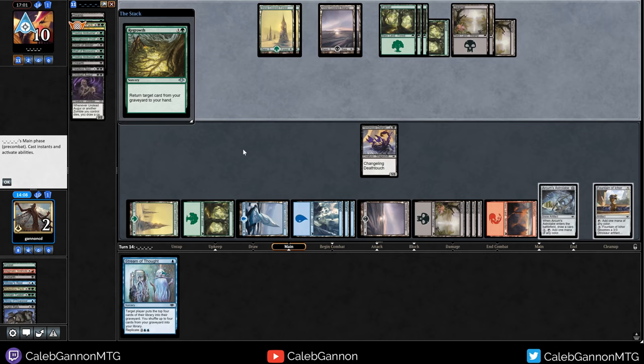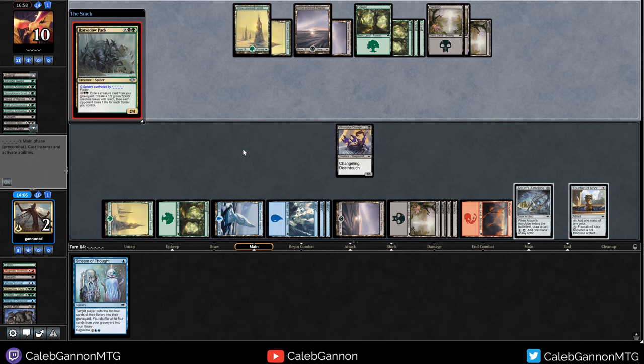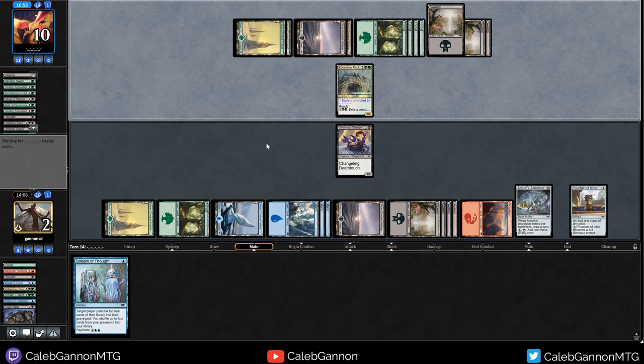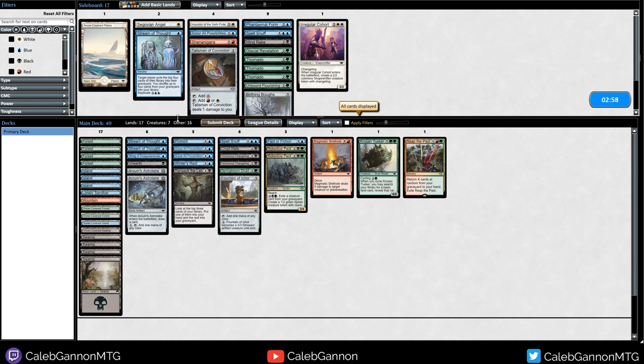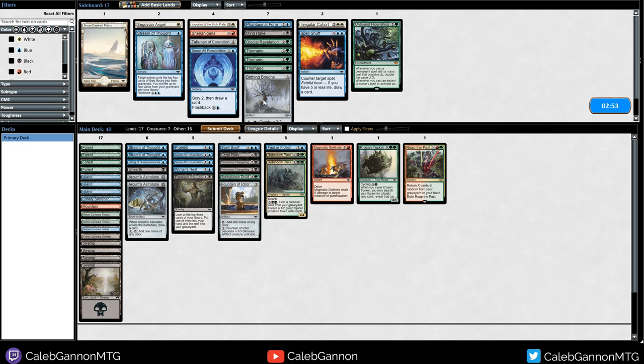Regrowth - they just got the Spider to kill us, and exactly enough mana to do it. Oh, that's gross. Good plays. Well, that's fine - we played our best. They just drew pretty well at the end. As always, we basically just want to draw Crypt Rats - so let's just do that. Let's go first.